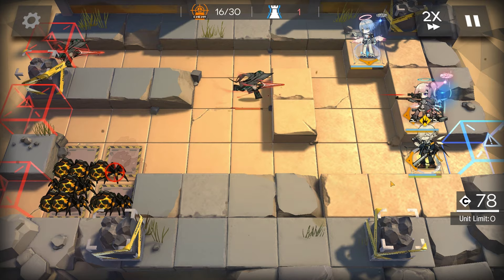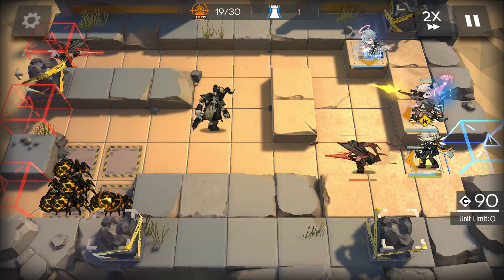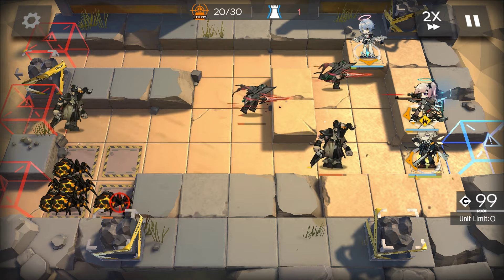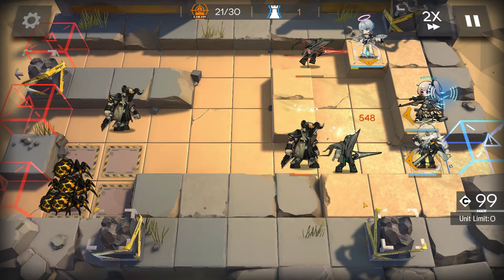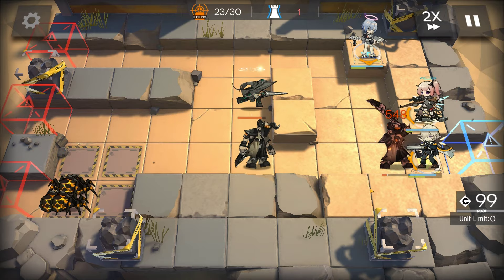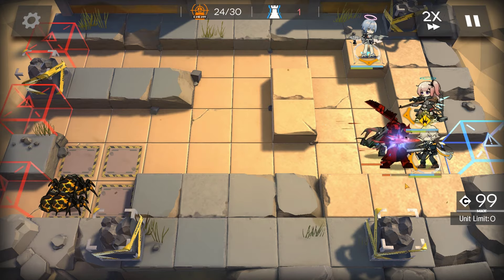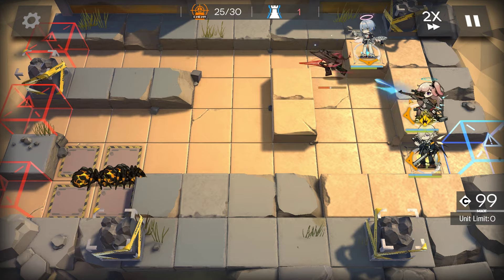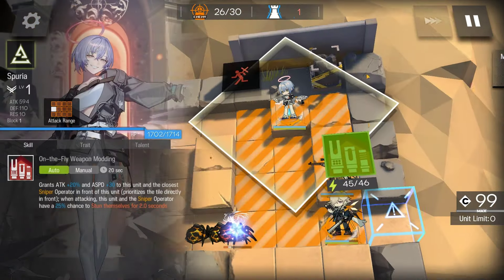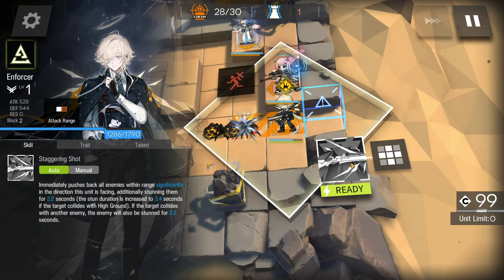And pray for good RNG. Embryo will take out the Explosive Slugs. You can push if you want, you don't have to. Take out as many as you can. Try to push all of them if possible.